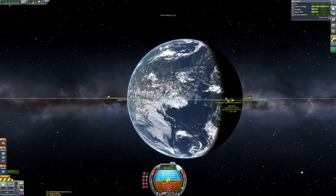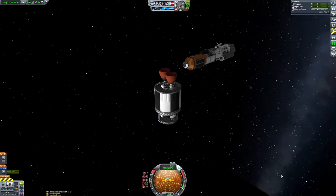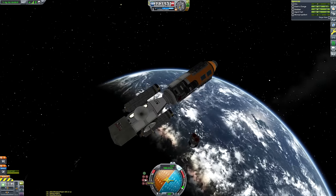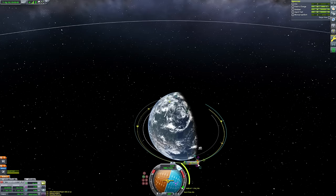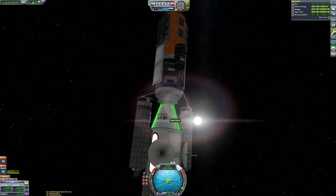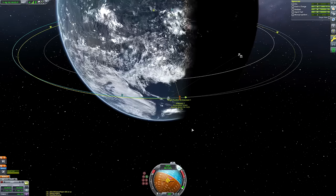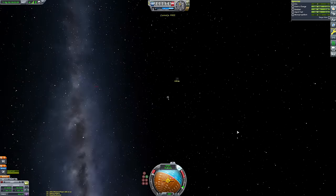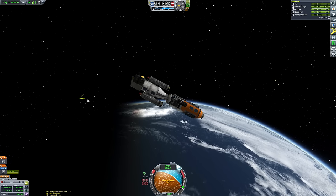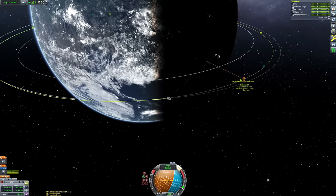We ended up with about 0.4 kilometer separation. I cancelled out the burn just before it was complete so I could manually watch, because the result of burns isn't always exactly the same as the maneuver node. During precise burns like this I do the last part manually — just watching the nodes come together — to make sure things transpire the way I hope. Now rapidly approaching our target.